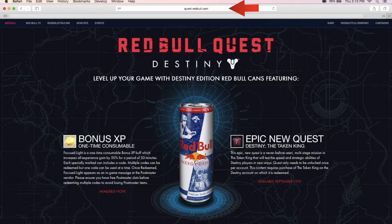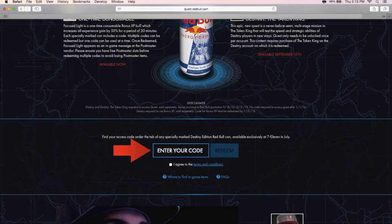Then go to quest.redbull.com. Scroll down to the bottom, enter your code, and hit redeem.